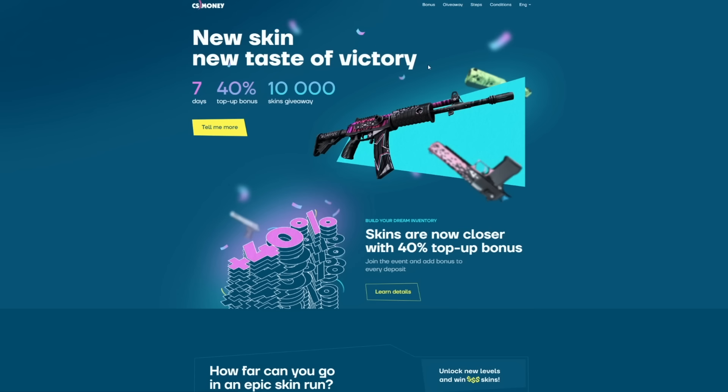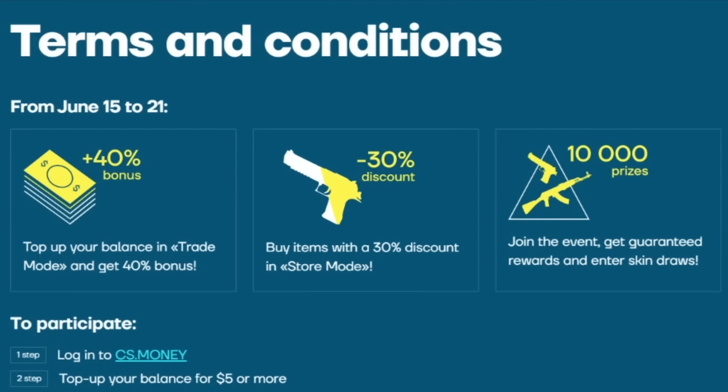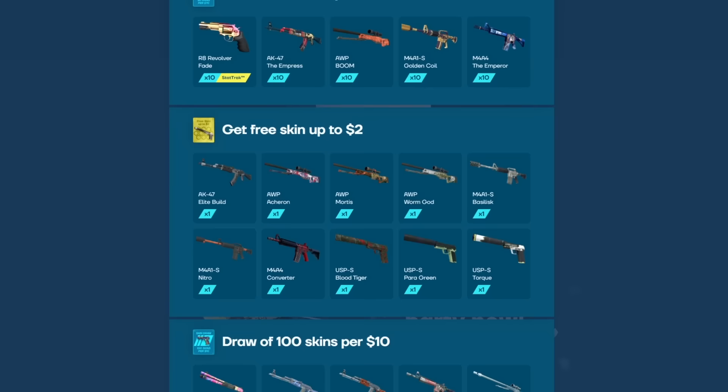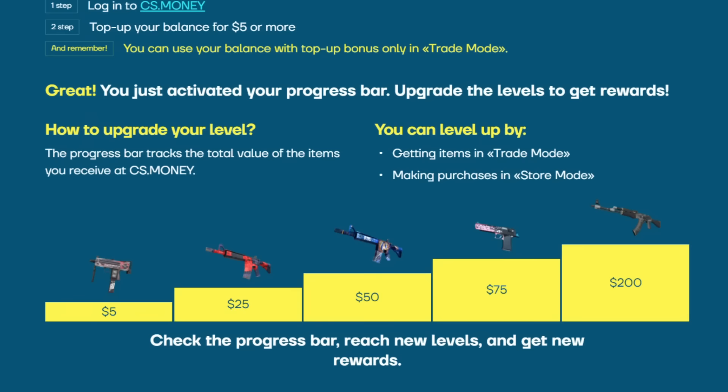So what's the event? Epic Skin Run is an event during which CS Money has a 40% top-up bonus and a 30% discount in store mode. Users can top up balance for a minimum of $5 to participate in giveaways trackable through purchases in both trade and store mode — any time a user picks up items from bots via exchange, real money, or account balance. Click the link in the description to join at epicskinrun.cs.money.